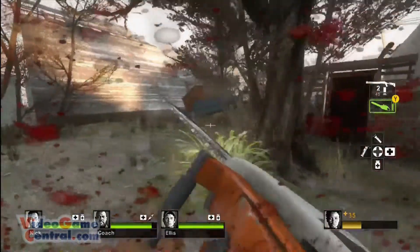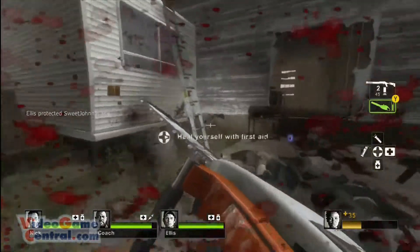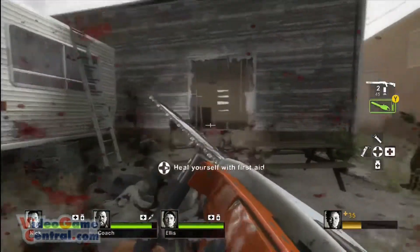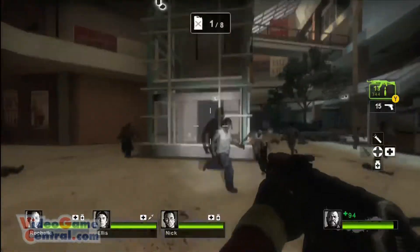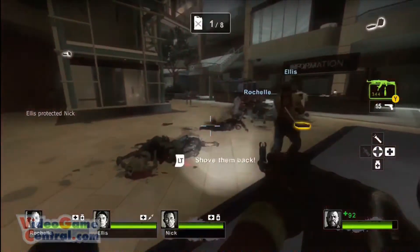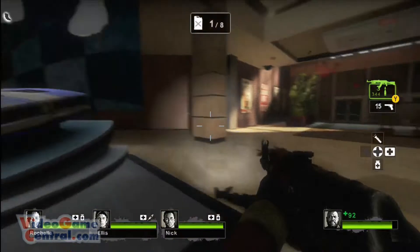A large problem I run into with controlling characters in a lot of games is that sometimes the AI characters can get in the way. On Left 4 Dead 2, you just go right through them. This does, however, lead to a lot of friendly fire, which gets really annoying really quickly.